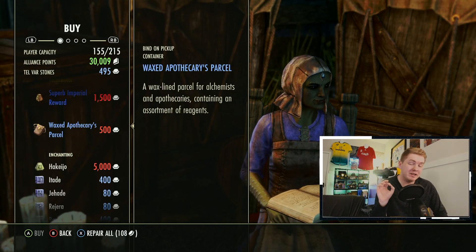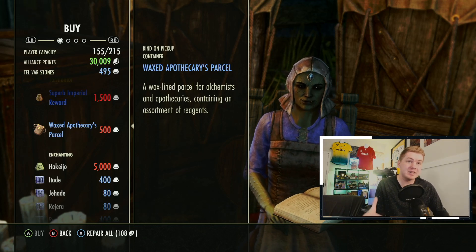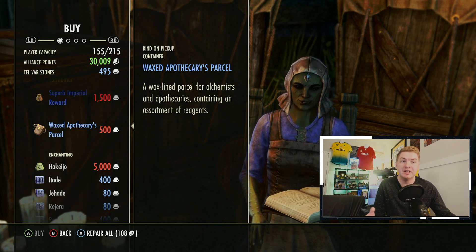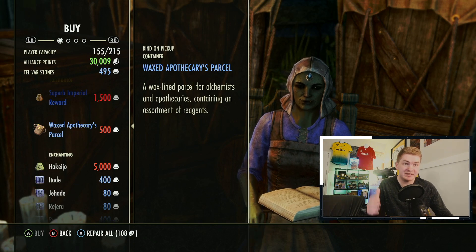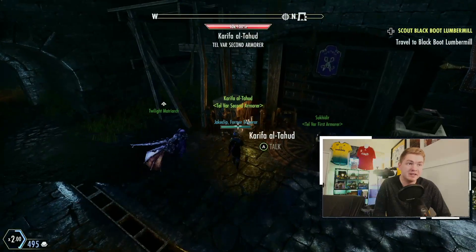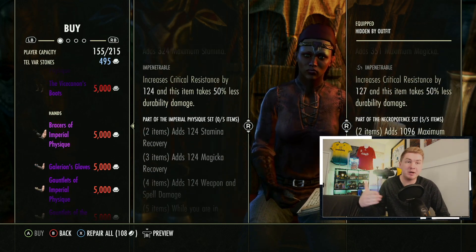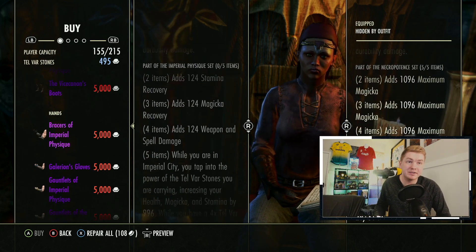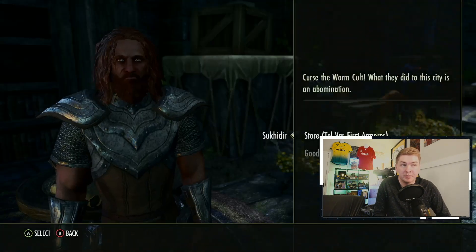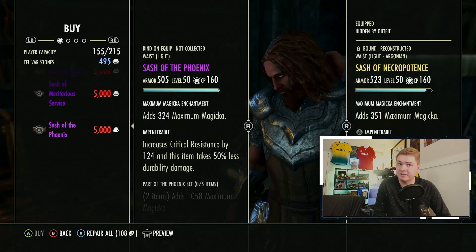As a side note, while I do not suggest this on console, on PC the waxed apothecary's parcels are also extremely good to roll for. That is why I suggest this coffer for 1,500 Telvar. You can also talk to the other vendors — they've got some interesting things too. You can buy guaranteed sets; for example, Imperial Physique probably sells for 10,000 to 20,000 gold, which is a rate of two to four times. Lovely, but the problem is you could already get that rate with Hijaku Runes.